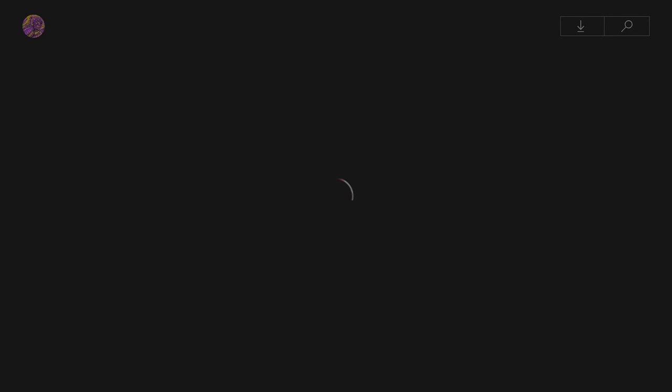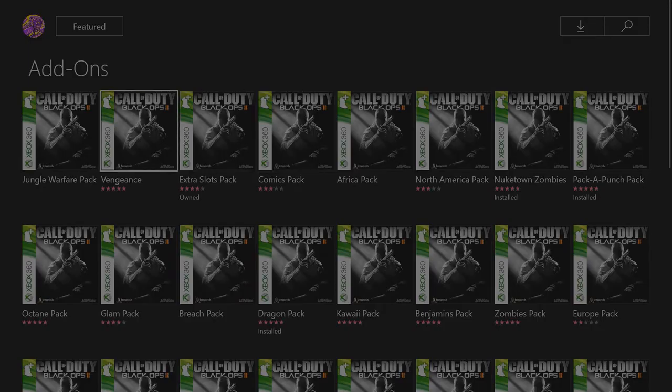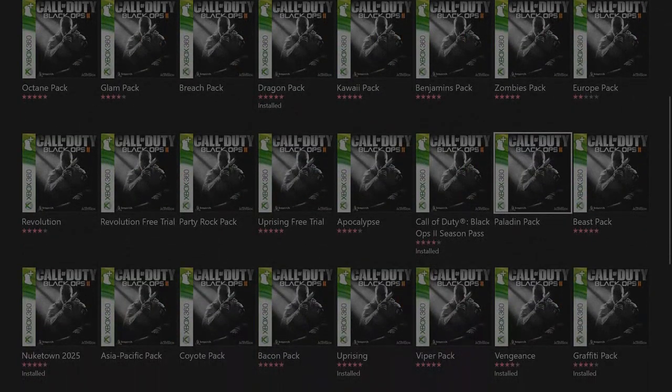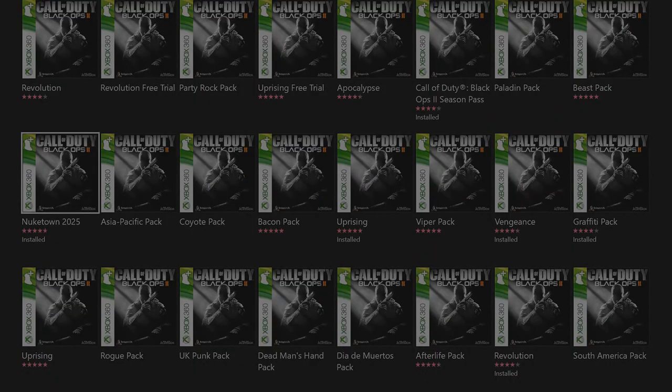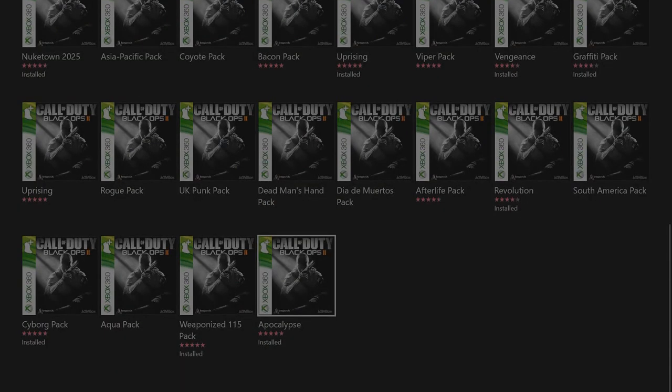You want to go see them all because there's a ton, since they did that extra slot pack and stuff like the comic pack. The DLCs are Vengeance, Nuketown Zombies, Apocalypse, Uprising, and Revolution. If you hit the season pass, you can't just re-download it. To play multiplayer since March 2013, you have to have Nuketown 2025 or else you can't play. And Apocalypse is the one with Origins — if you really just want that one, Origins is the number one map.